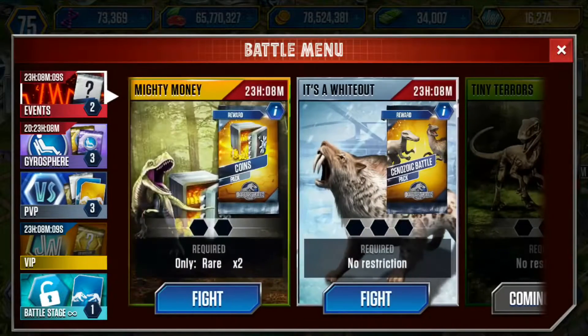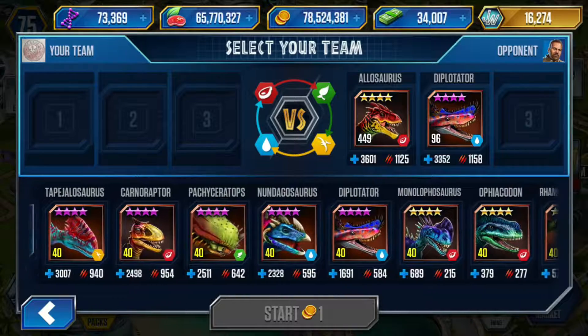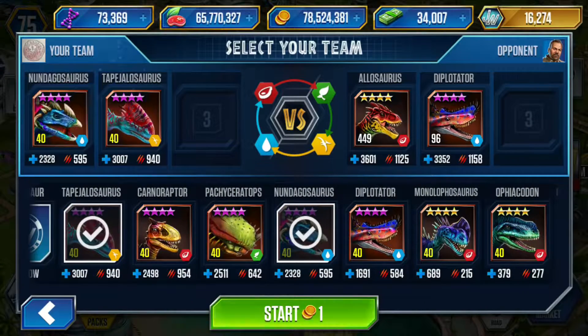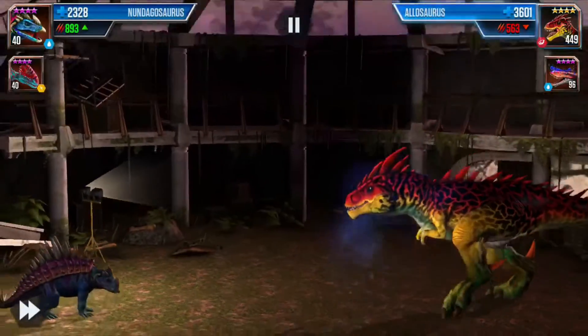Hey YouTube, it's me here with another video — Jurassic World the game. We're gonna do Mighty Money today for the coin pack. Who do we want to throw in? Let's put in Tapajarosaurus, if that's the right name, and let's go for one.